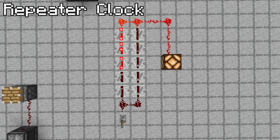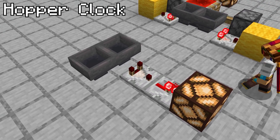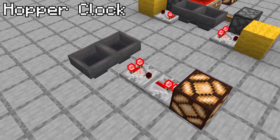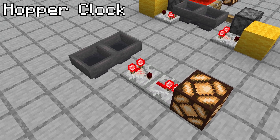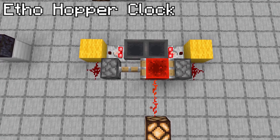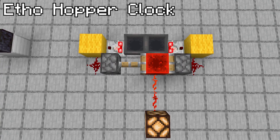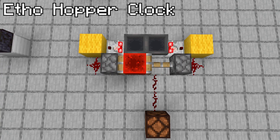A hopper clock is composed of two hoppers facing into each other, continually passing an item between them and being detected by a comparator. Add a repeater to carry the signal strength further. An Etho hopper clock, named after its inventor, has a variable delay between pulses, controllable by the number of items passing between the hoppers. The redstone block is pushed back and forth, powering a single redstone dust line.